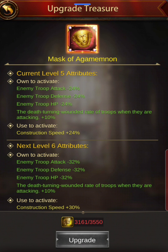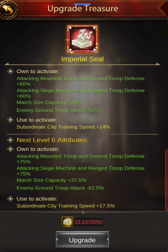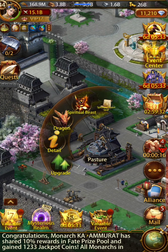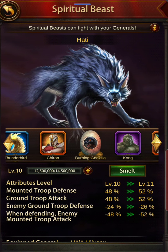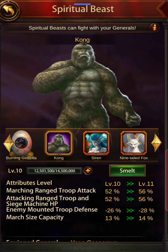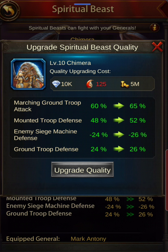The construction is close — a couple hundred for most buildings. The imperial seal is very close. Let's look at the spiritual beasts: we have everything maxed out, solid and 80 is good. Everything is open except for Godzilla, which can be easily obtained in an event. Looking at Chimera — that's good for siege defense.